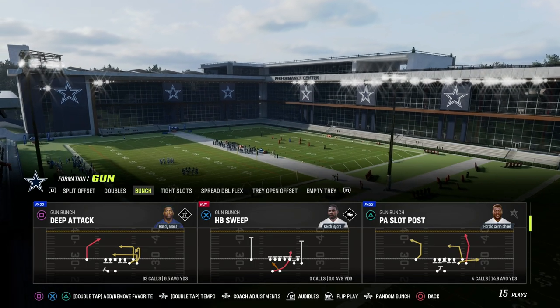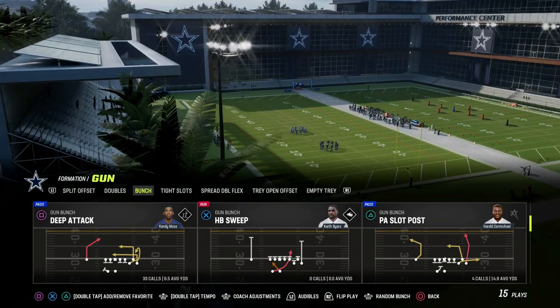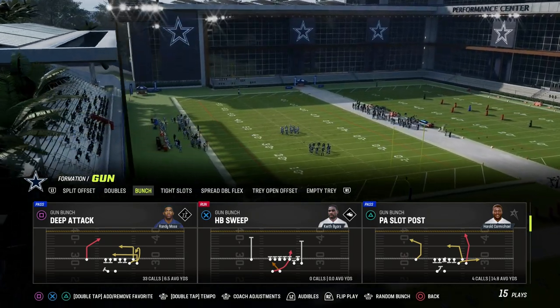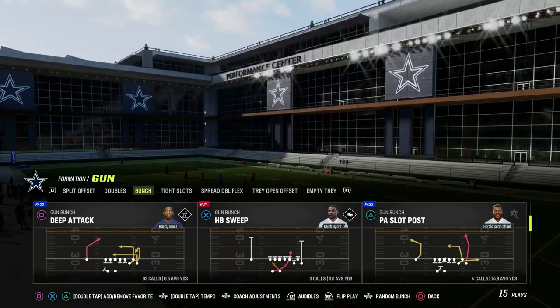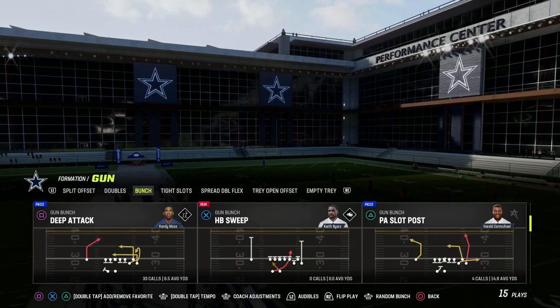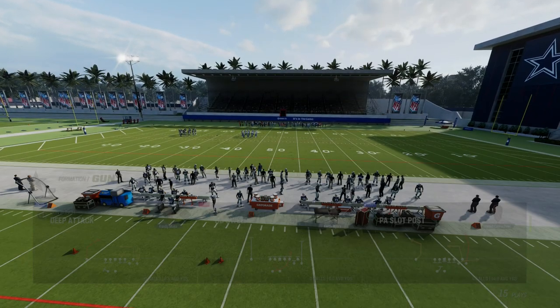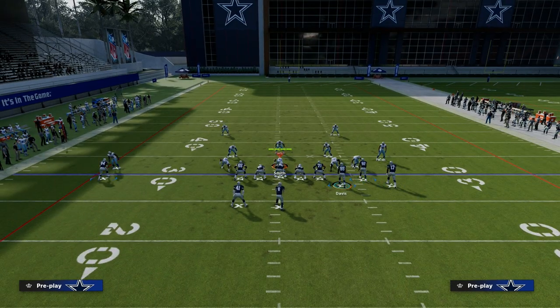The play we're going to look at today is Play Deep Attack. This is truly my favorite play out of gun bunch because this post kind of resembles what we used to be able to do with the play dig HB out or Z Spot back in older Maddens. What we're going to do with this setup is create essentially a slant post concept from bunch, utilizing our solo wide receiver as our post.